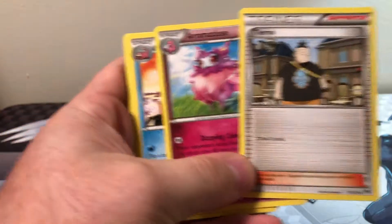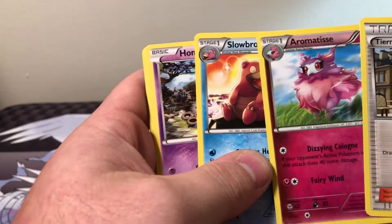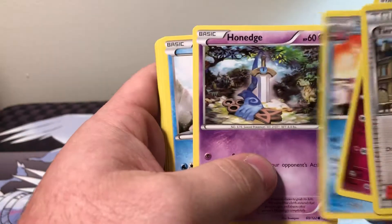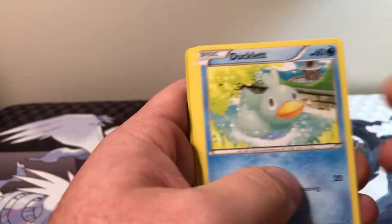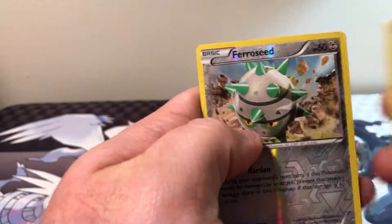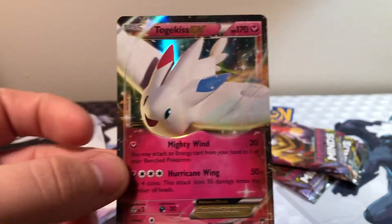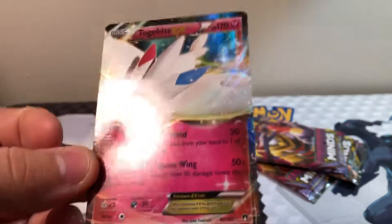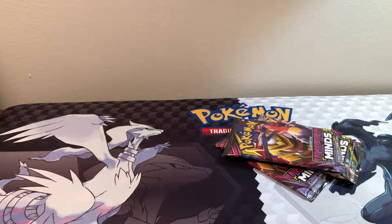Tierno — forgot how to say his name. Aromatisse, Slowbro, Walk Off Homer, Pwnedge, Shellder, Timpole, Ducklett, Glameow, Ferocid — and I see something. Togekiss EX! Hey, that's cool, there's a nice hit.